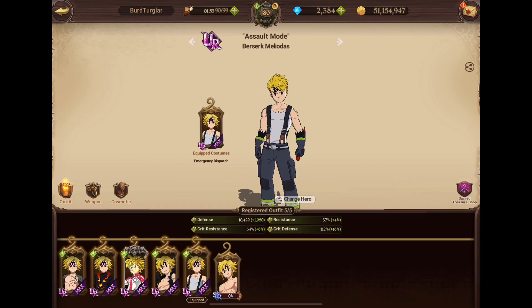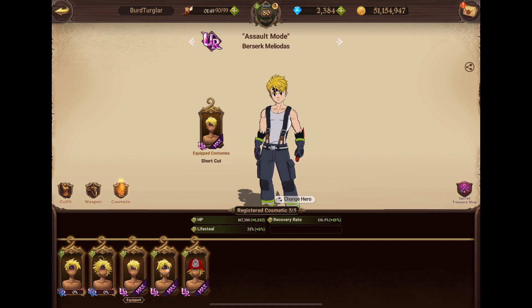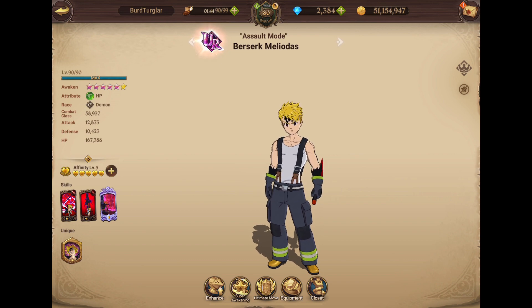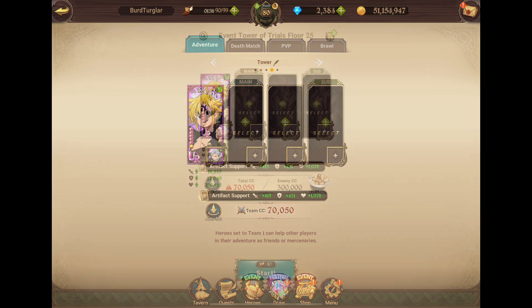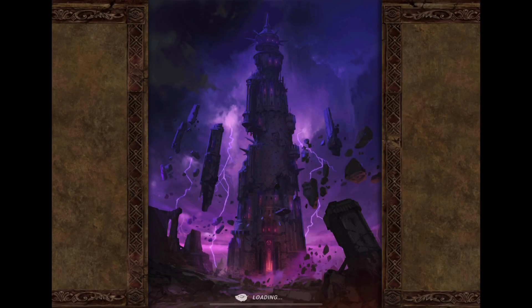You do need some investment into Assault Mode Meliodas' Cosmetics. Ideally his weapon cosmetics should be maxed out — whichever ones you have, you don't really need to spend Diamonds to buy most of them. You also need his Defense and HP sets. The last thing is that you do need Attack Food because you need to take the adds down as quickly as possible.